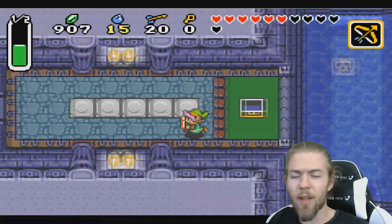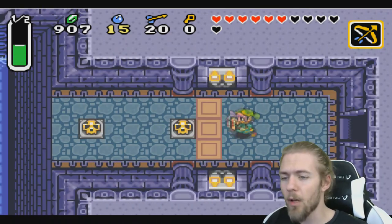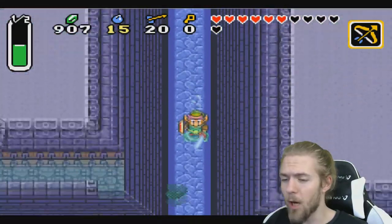Welcome back to The Legend of Zelda. So as you can see, we are in the Swamp Palace. We got the big key, and now it's time to go see what's behind box number one.